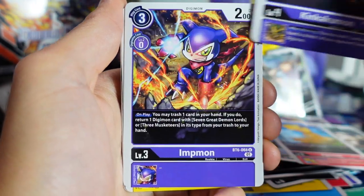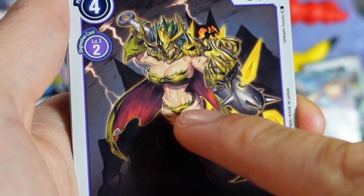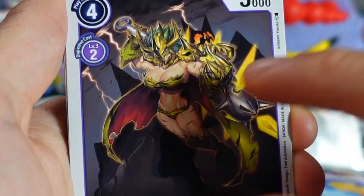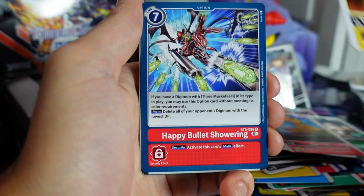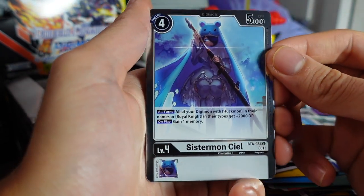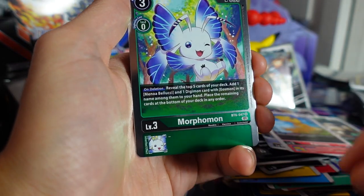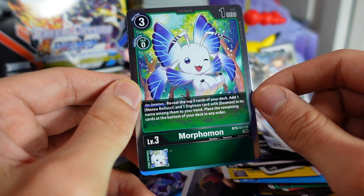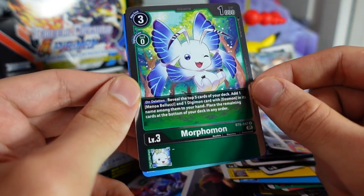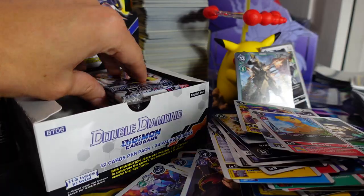We got Big Mamemon, Kinkakumon. Digimon does not hold back when it comes to proportions on certain Digimon. We got Sistermon Cell — very nice, Rare. And a Morphomon. I pulled this one twice at the pre-release event too, so now I have two of these. It's not really that good, but it could be good for an Eosmon deck, which I might build since we keep pulling Eosmon.